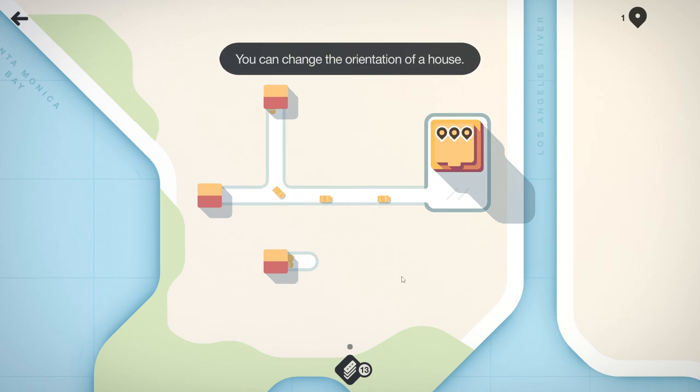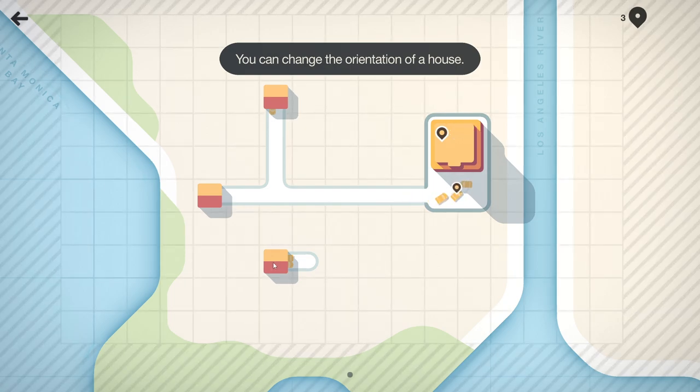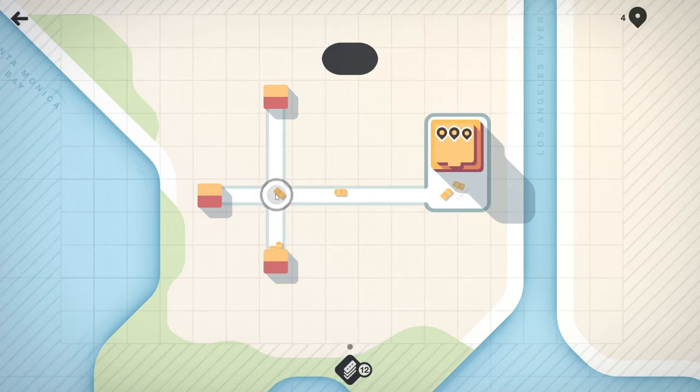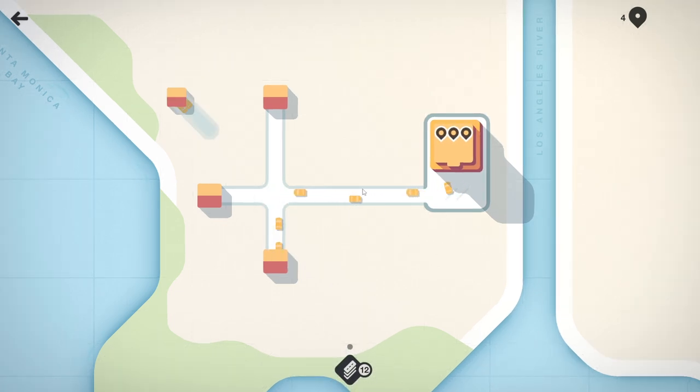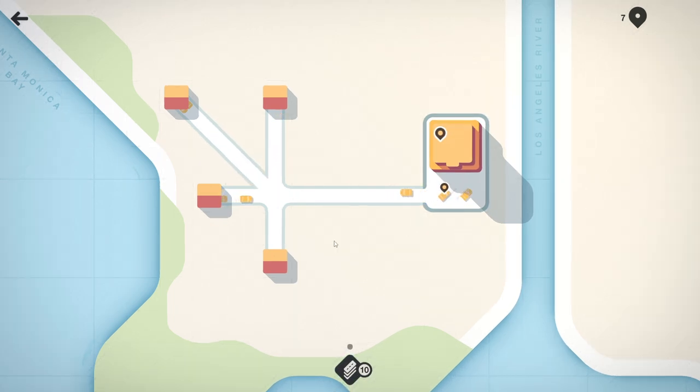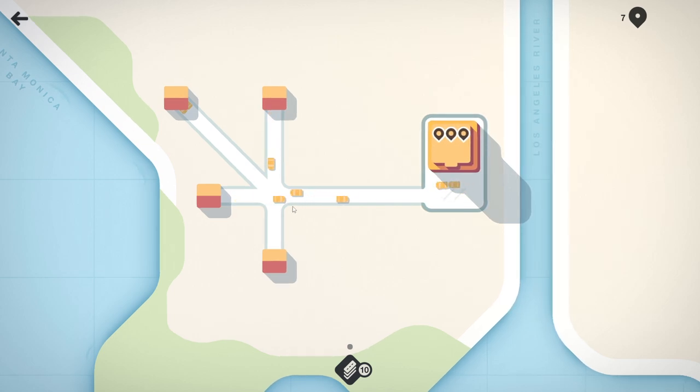You can change the orientation of a house - just drag a road. Okay these are houses. Oh god, this is going to be a mass intersection if I do this right. You can - oh my god we're doing it! This is like the Tokyo junction.